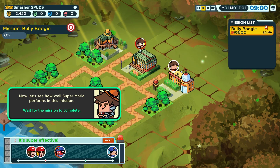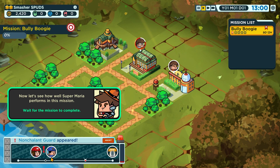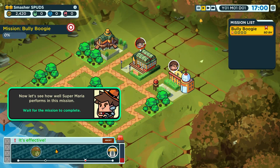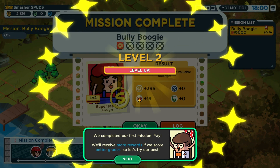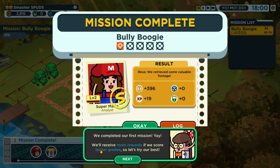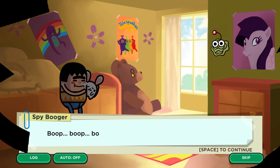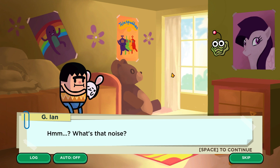The bull guard appeared — it's super effective! That's really cool — I like that. We complete our first mission, receive rewards, and score better grades, so try your best. We just got an S grade — excellent! The spy also levels up after the mission.